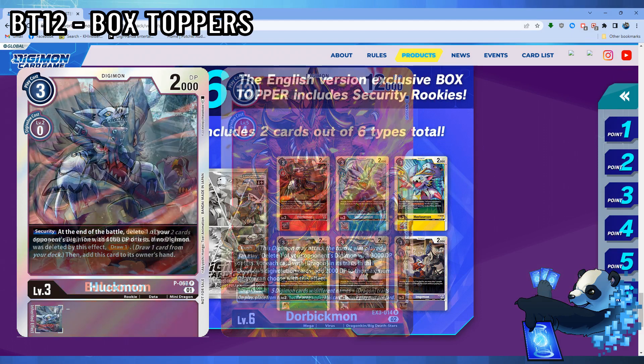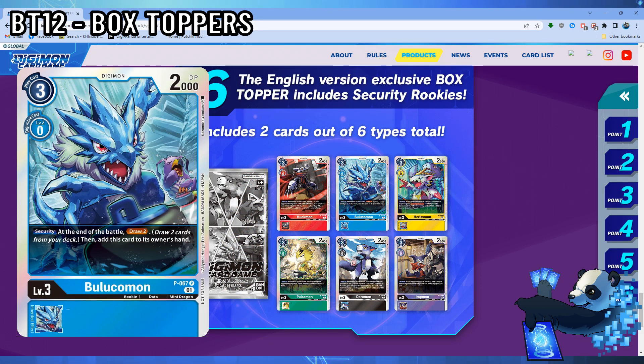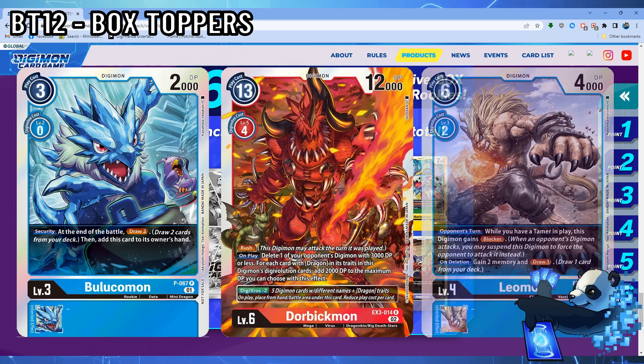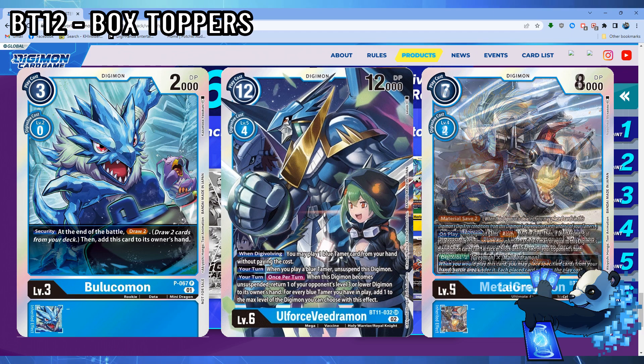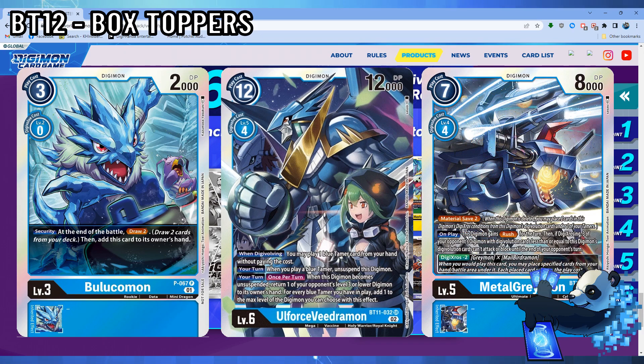Moving to Belukomon — same stats and for the most part attributes — but this Digimon has a security effect that lets you draw two cards and then add this card to your hand. Some blue decks may consider this as an addition, whether you're going Blue-based Orbic or a Leomon deck. This fits comfortably in Blue-based Orbicmon, but aside from this deck, realistically I don't see Belukomon being a staple in other blue decks. Old Force decks focus exclusively on Vemon for their searchability. The draw two is an amazing effect, but the issue stems from it not being searchable off your other cards. Blue Flare prioritizes Gaussmon and then Floodgates to keep your opponent at bay.